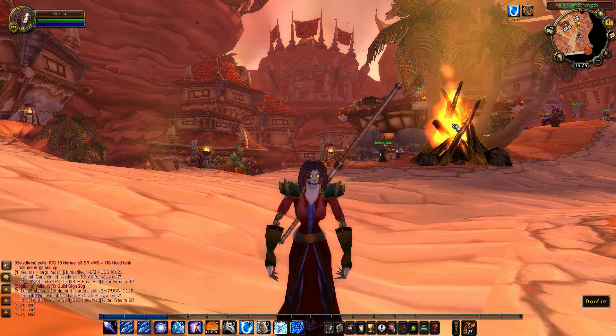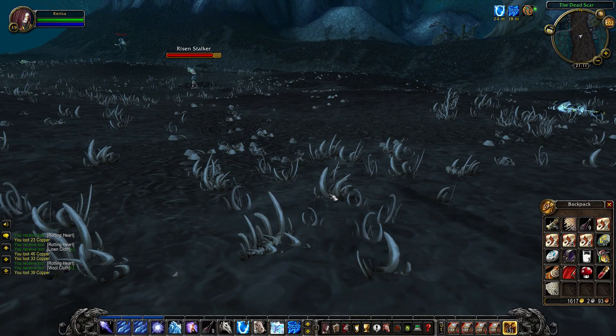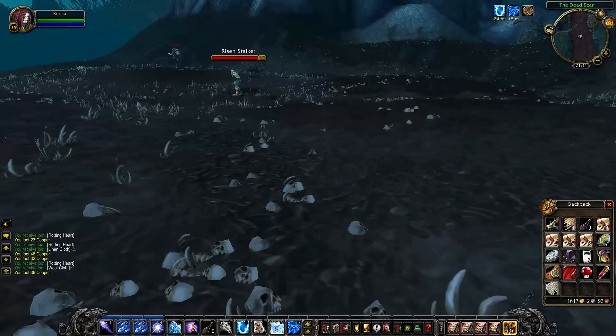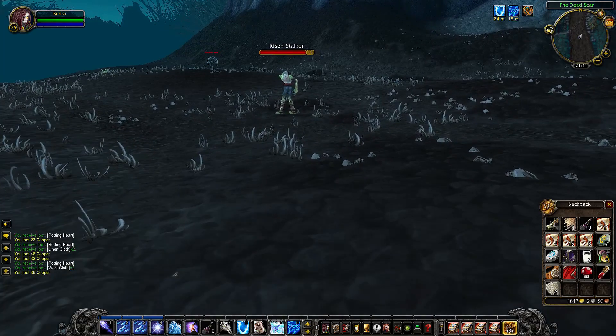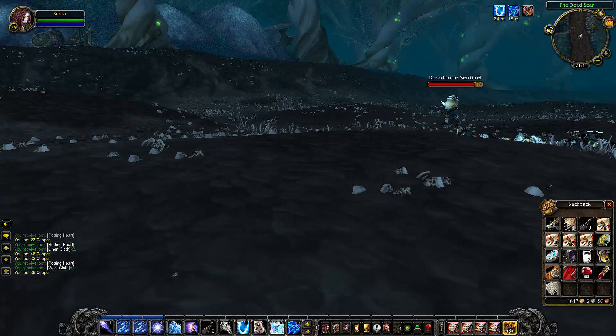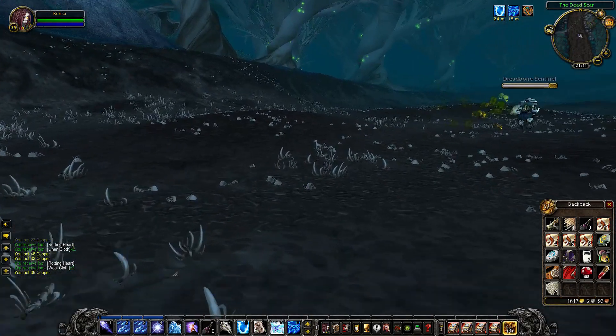The first one is the Blood Elf Starter Zone. Here you can farm something called Rotting Hearts, which drop from zombies at a really good high rate. I went on a level 35 character, but the mobs you kill are around level 17. So if you're rolling a Blood Elf, you'll be able to stumble across these mobs anyway as part of the questing process.